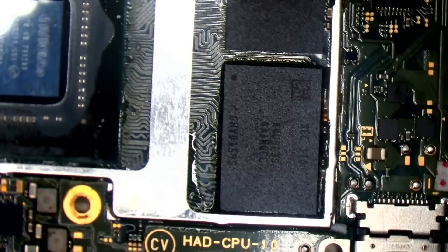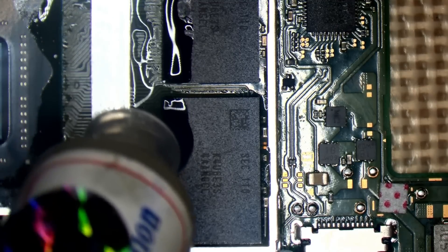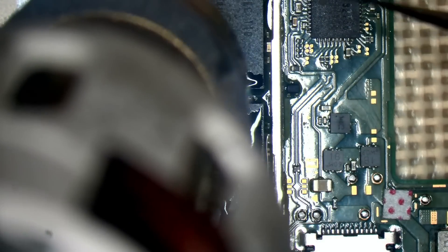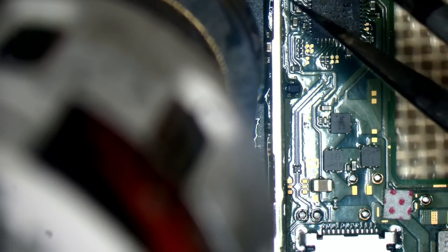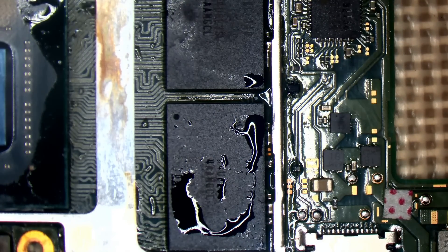One other thing I do sometimes when doing the Nintendo Switch reflow — I reflow the RAM at the same time. Because it's not always a CPU issue; it's actually a communication issue between the CPU and the RAM. That's why you get the blue screen. If we've got flex damage around the CPU, we can have flex damage on the RAM as well. And reflowing it sometimes can oxidise the pads underneath the RAM. It really doesn't take long, but it just gives more chances of success.